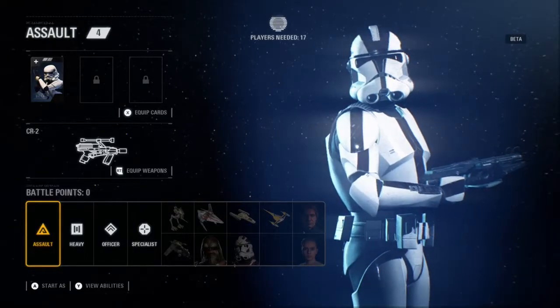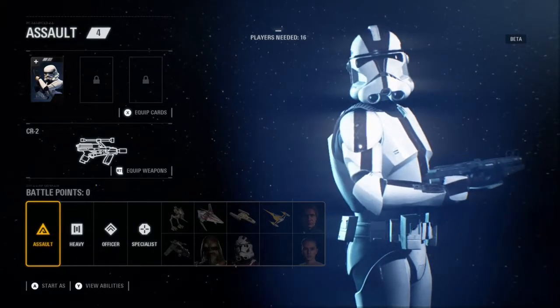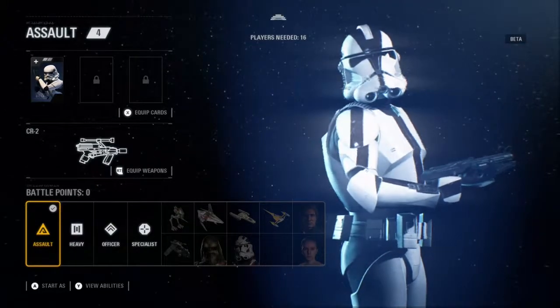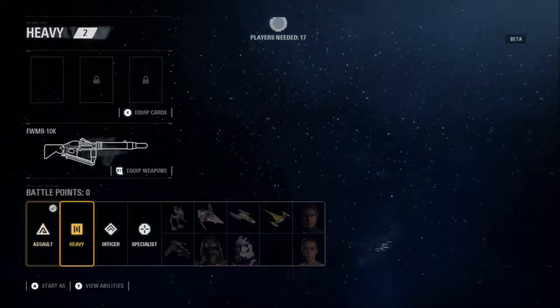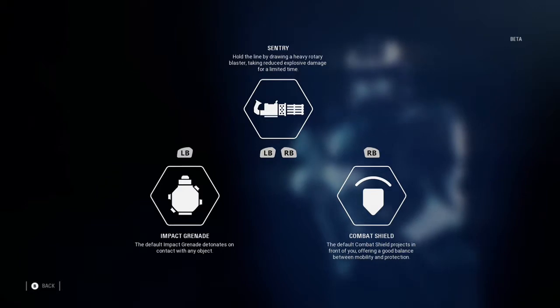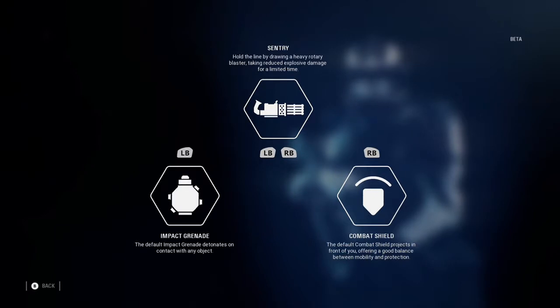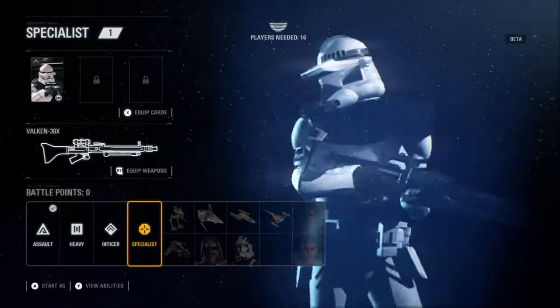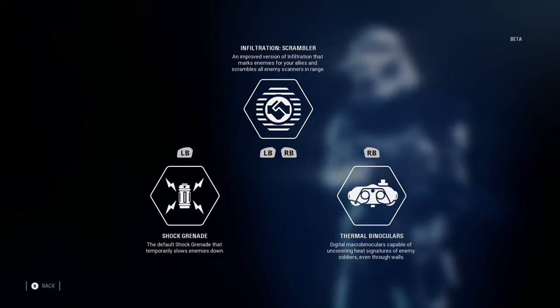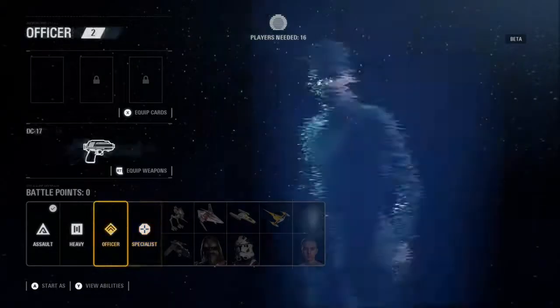Hey guys, it's Mr. North here again. Finally we're gonna get to some of the Battlefront 2 beta footage for galactic assault. This first couple minutes I'm just gonna run through all the different main classes — your jump trooper, your Wookiee. The galactic assault map available for the beta is Naboo, and we're just gonna touch on some impressions on how the game looks and plays. The specialist is the sniper class and honestly I feel like they're really good.